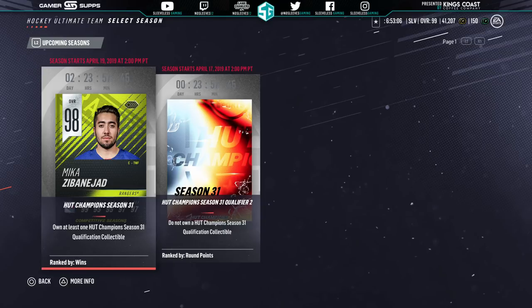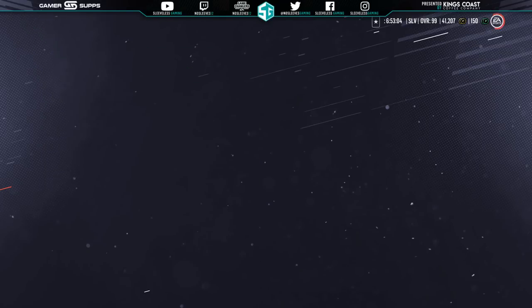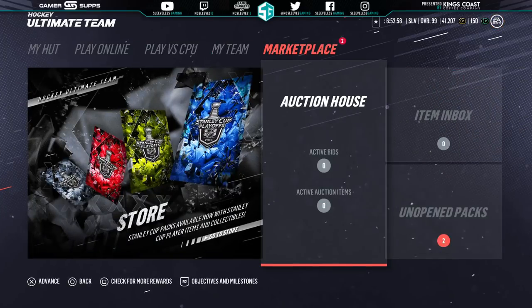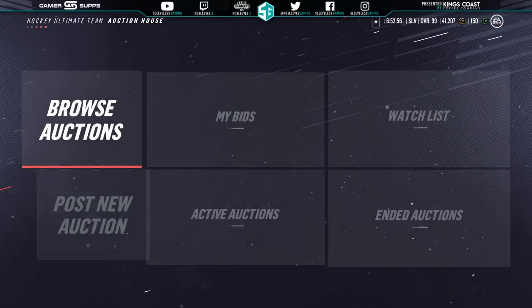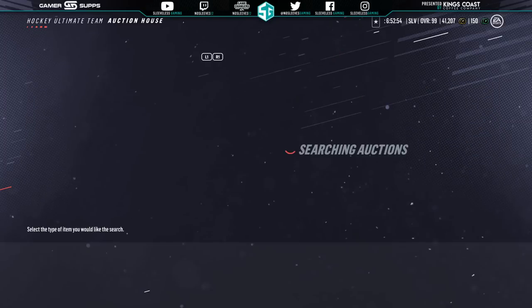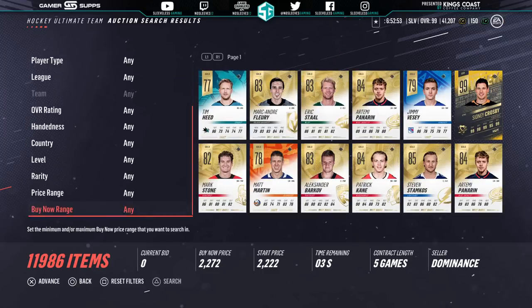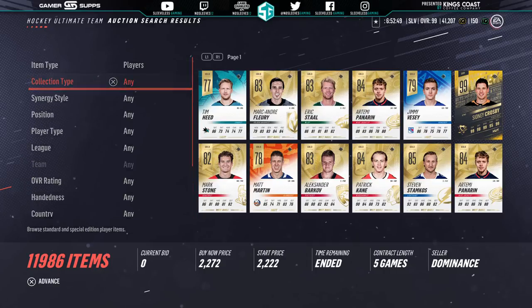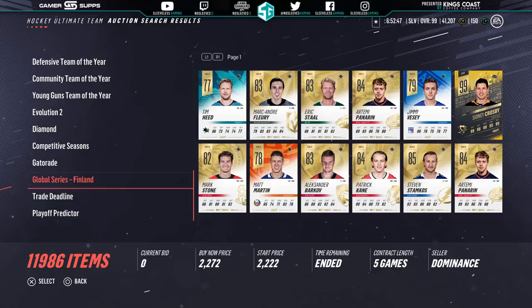We're getting away from that pack comp season, which was kind of crap. The new HUT Champs reward is the 98 Mika Zibanejad. His stats look pretty good — 99 speed is great, and 95 shot as well. A lot of Rangers fans were kind of upset when Zibanejad didn't get Team of the Year or Community Team of the Year or anything like that, so I guess this kind of appeases that.